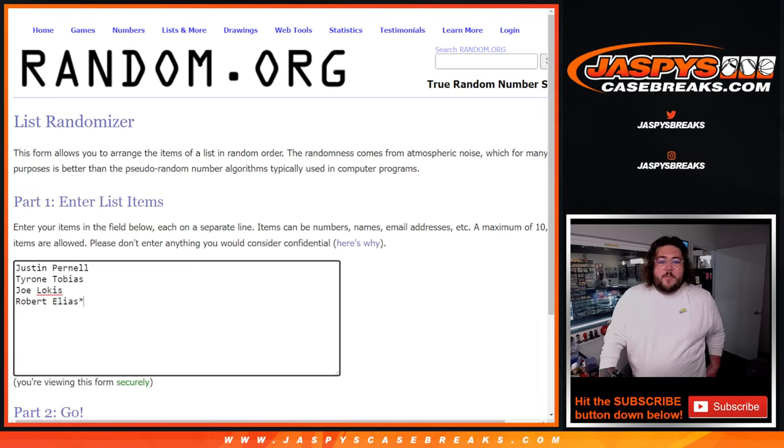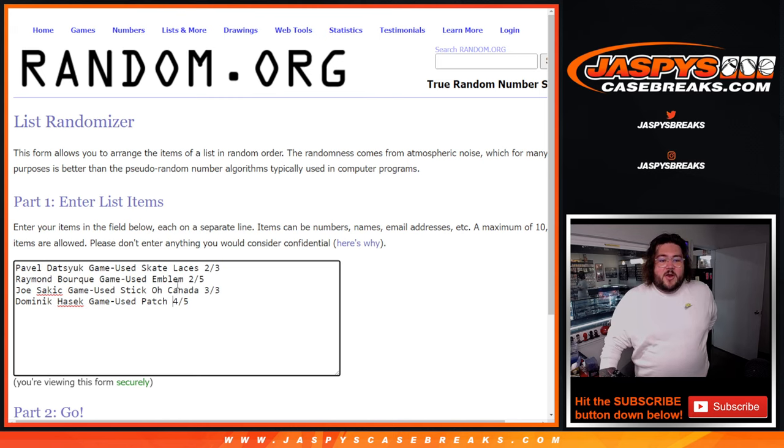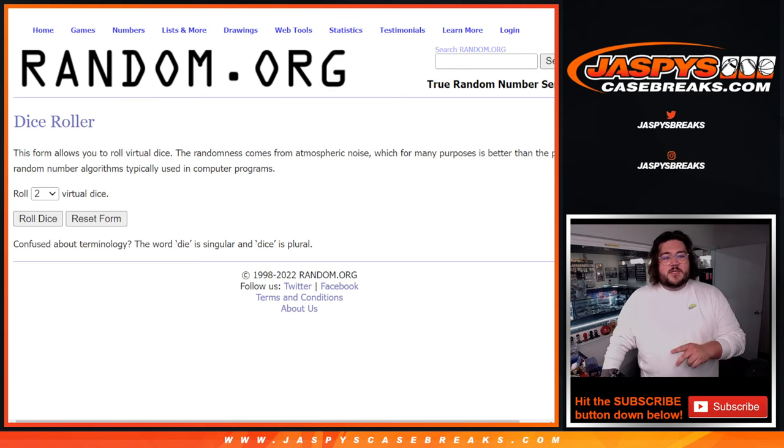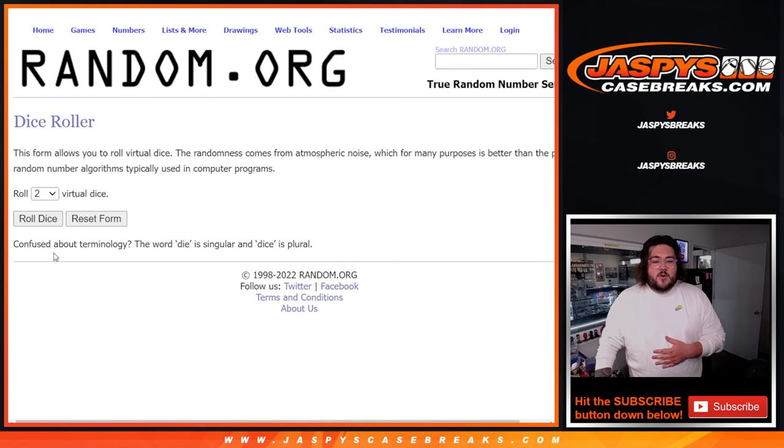Alright, so we are back. Here are our players — Justin, Tyrone, Joe, and Robert. And our hits: the Pavel game used skate laces, the Raymond Bork game used emblem, the Joe Sackage game used stick, and the Dominator game used patch — four of five. We'll randomize our dice list. Our dice will roll once for both lists. Good luck.